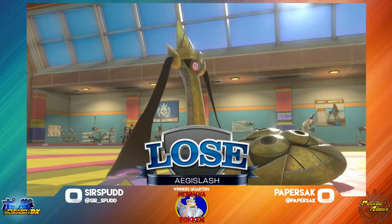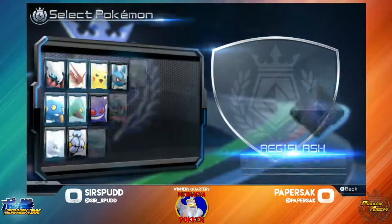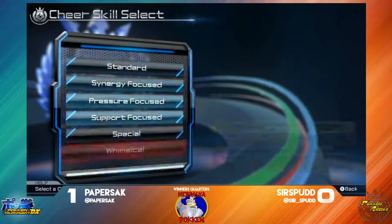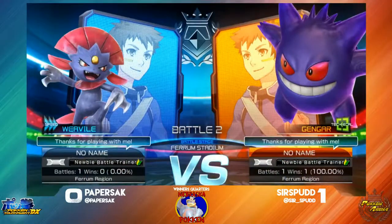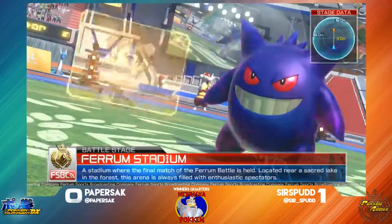Alright, so Surfspud taking a nice win right there. Oh, we are getting a character change from Paper Stack — she's going back to the Weavile. She's been second to Aegislash pretty solidly for a good amount of time, but now she's gonna be changing to Weavile, who we know for sure has a good matchup against Gengar. So let's see how Paper Stack can hold that up here.